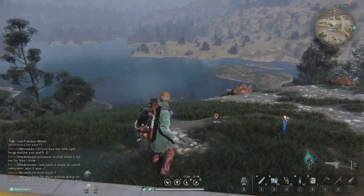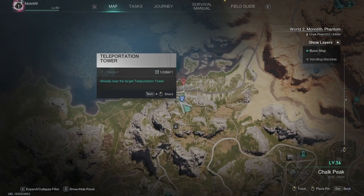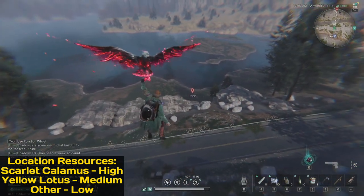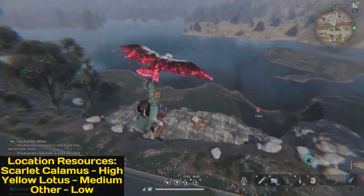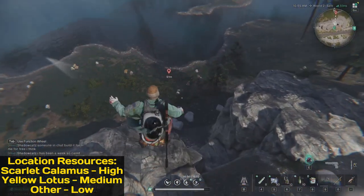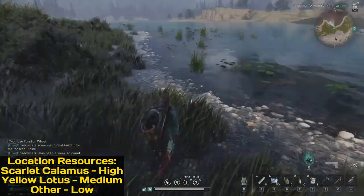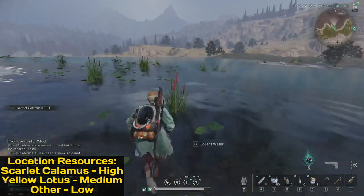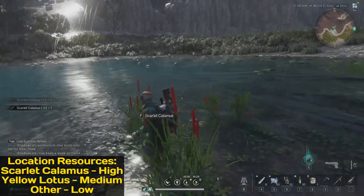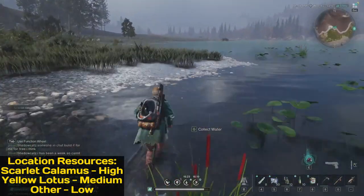Here we're on the next spot. On the map, this is the last portal all the way in Chalk Peak. If you need scarlet calamus or other flowers, just come to this portal, jump down there, and start running over this beach. I'll speed up the video to show you — tons of scarlet calamus, yellow lotus, and other flowers.